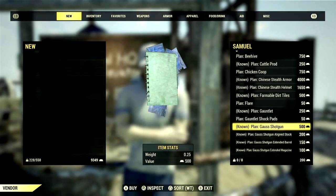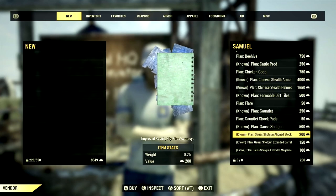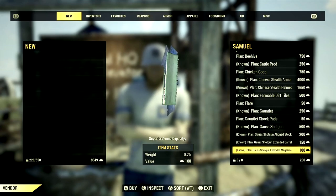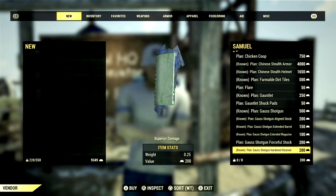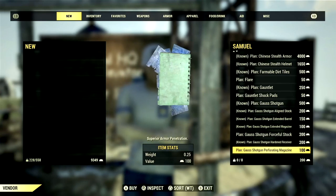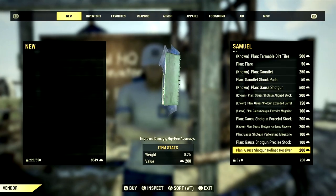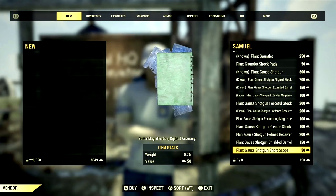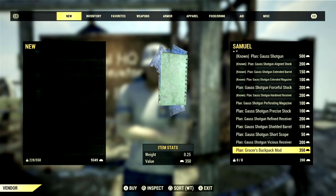The main weapon you're going to want to unlock through Foundation is the Gauss Shotgun for 500 gold bullion. Mods include: Aligned Stock for 200, Extended Barrel for 150, Extended Magazine for 100, Forceful Stock for 200, Hardened Receiver for 200, Perforating Magazine for 100, Precise Stock for 100, Refined Receiver for 200, Shielded Barrel for 150, Short Scope for 50, and Vicious Receiver for 200 gold bullion.